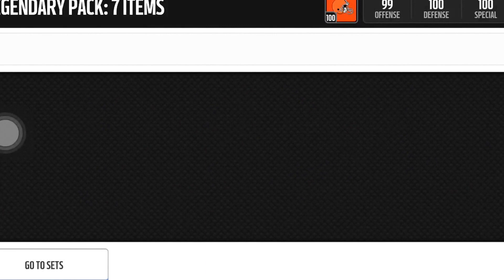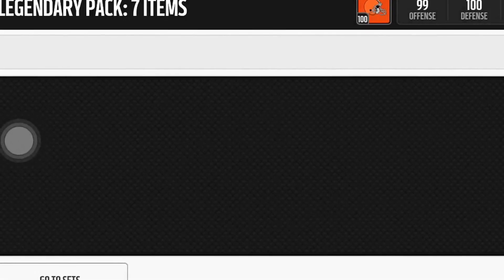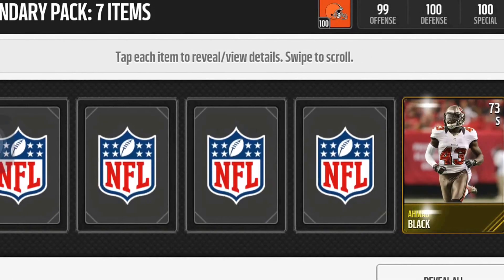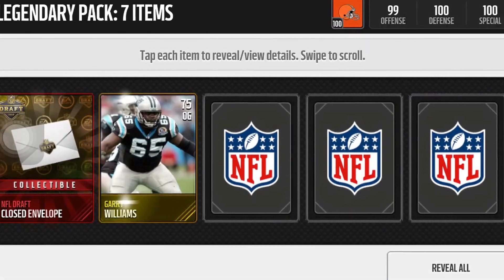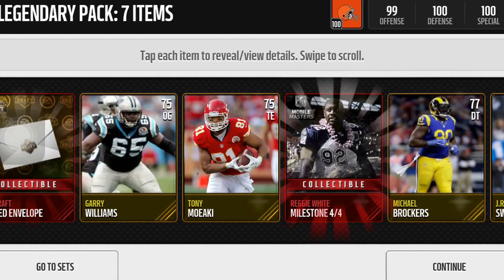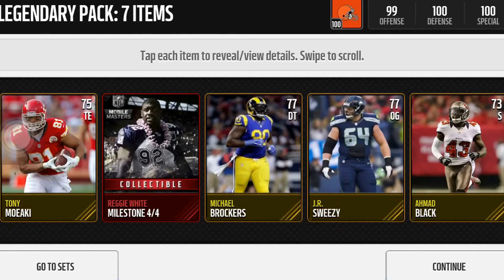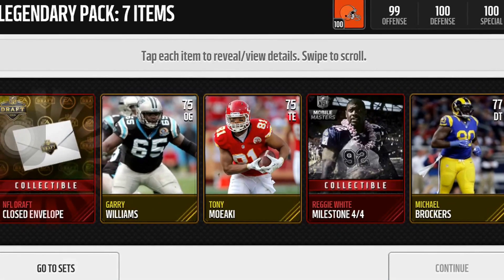So one more pack. Hoping for a best look here. There's the envelope. Mod Black, Gary Williams, JR Sweezy, Tony Moecki, Reggie White Milestone, and Michael Brockers. So nothing over an 80 overall in this pack, which kind of gets me angry.